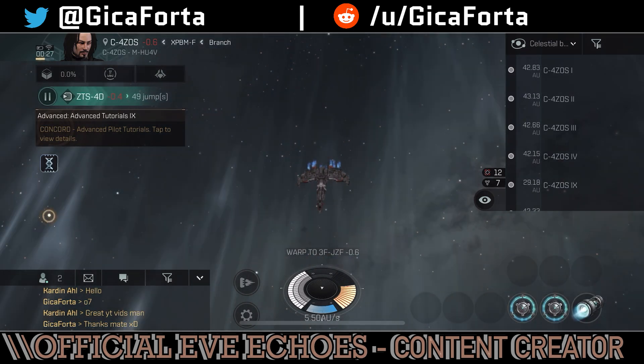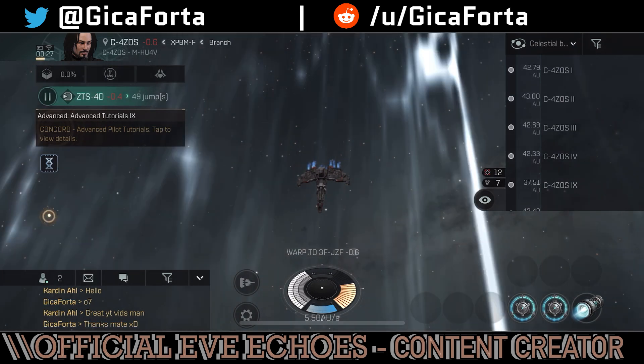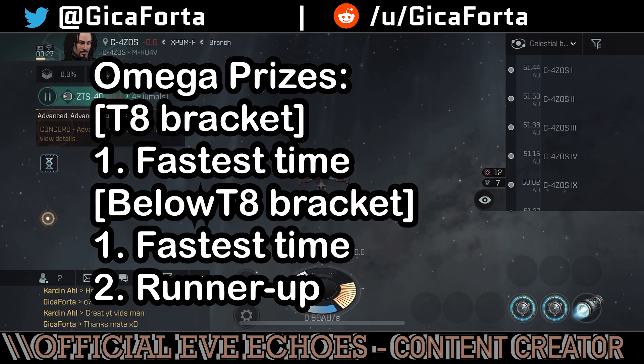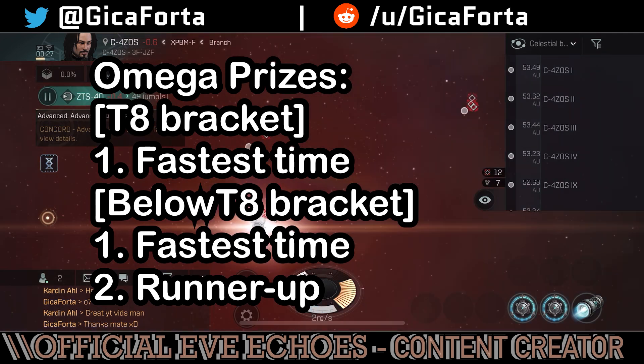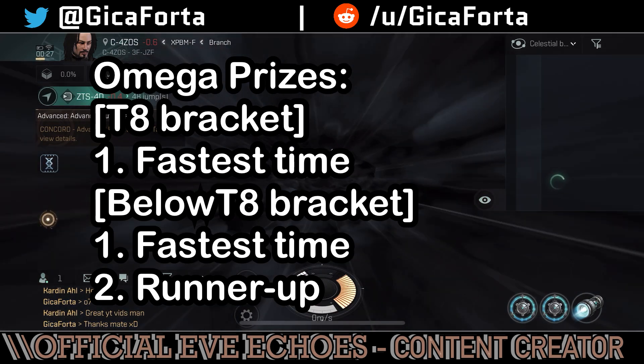Prizes! We have three Omega combos that will be given out as follows. Fastest time for a tech level 8 player — tech level 8 players have the advantage of being able to fly interceptors, so for them it's going to be a race against time, and this will be their own bracket.